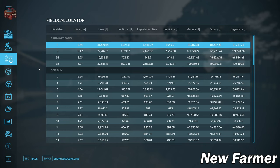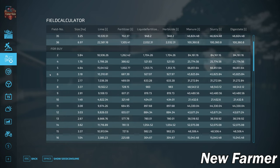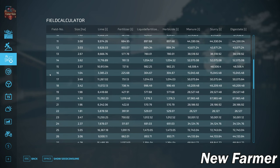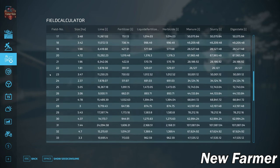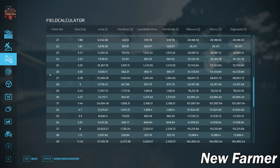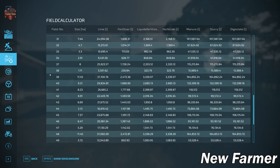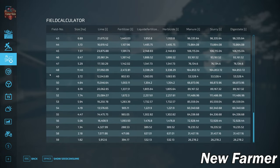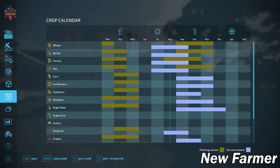The Field Calculator screen shows us individual field sizes, and we can cross-reference those field numbers with the Farmland Lease screen to get an idea of what it would cost to buy particular farmlands. We have quite varied sizes, but most fields fall within the four to seven hectare range. The map does have a custom crop calendar as the description mentioned.